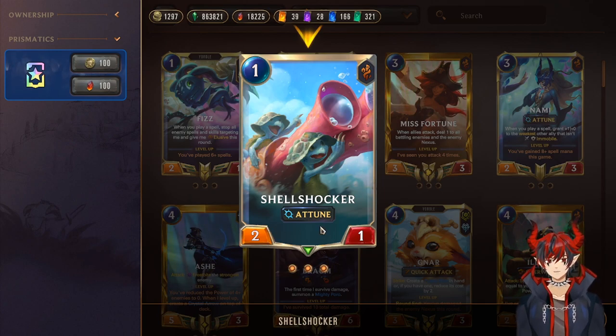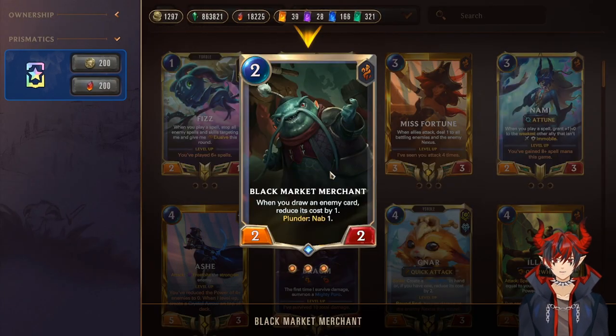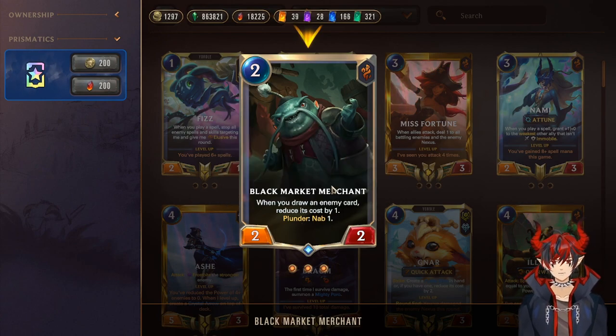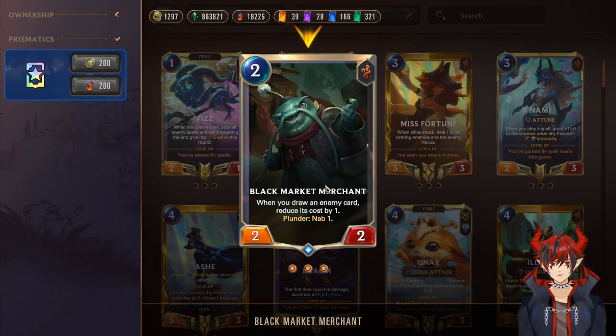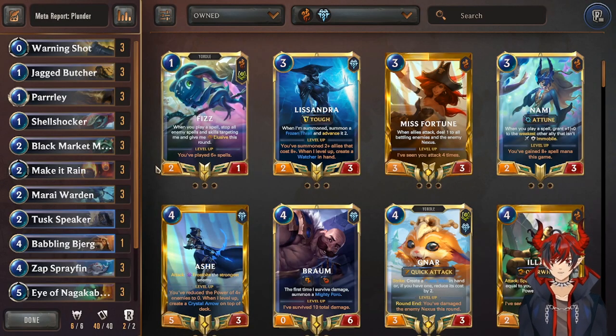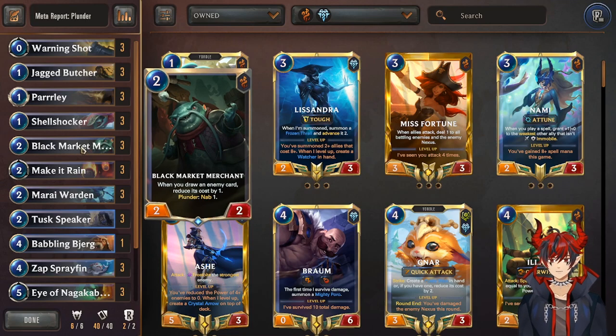Shell Shocker gives you spell mana and pays for itself — we're playing units and spells often in this deck, so a unit that gives you spell mana is really really good. You can use this on attack turn or to block, and you never feel too bad about it dying because you got the mana back. Next we have Black Market Merchant — when you draw an enemy card, reduce its cost by one. We do this by Nabbing on plunder: draw a non-champion card from the bottom of the enemy deck. If you get multiple it stacks, so things can become cheaper by two or three.